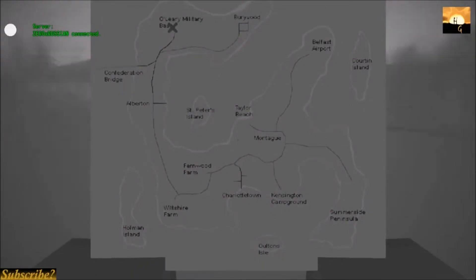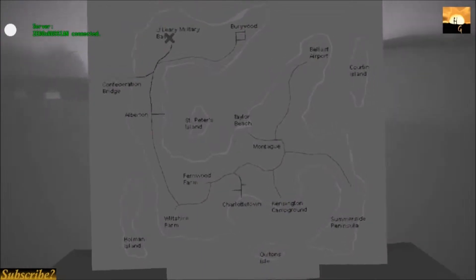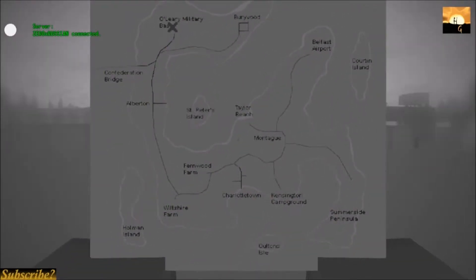The first location that we have is O'Leary Military Base. I apologize for using NVision goggles, but it's dark outside. This is generally the best place to find military ammunition. You don't find the rarest things here, but you do find military-grade equipment. As far as I know, this is the best location on the map to find the largest quantities of rare items.